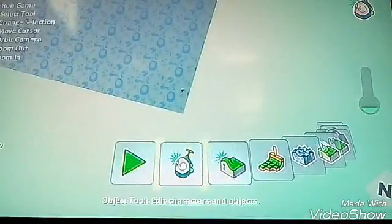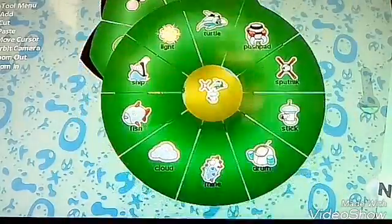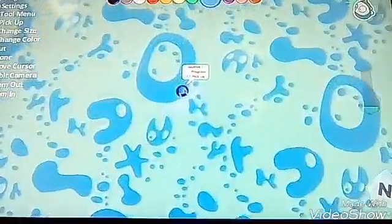Oh, this is hills, isn't it? Damn. There we go. So what you do now is you are just going to get a Kodu, so let's say I'm just going to be the Sputnik for now.